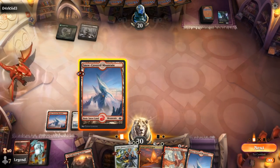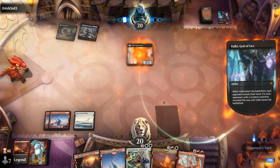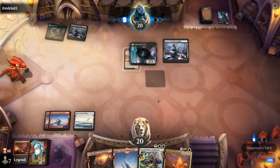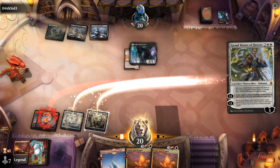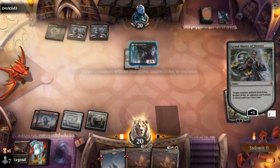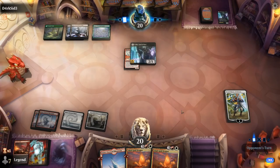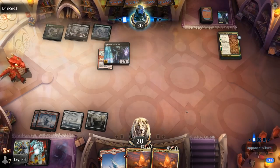No three-mana play this turn. Another Valkyrie probably snipes the Adult Gold Dragon, but instead it goes for the Inferno. We've got our next couple turns lined up. A Binding takes out our Planeswalker, so double Adult Gold Dragon will have to get the job done.